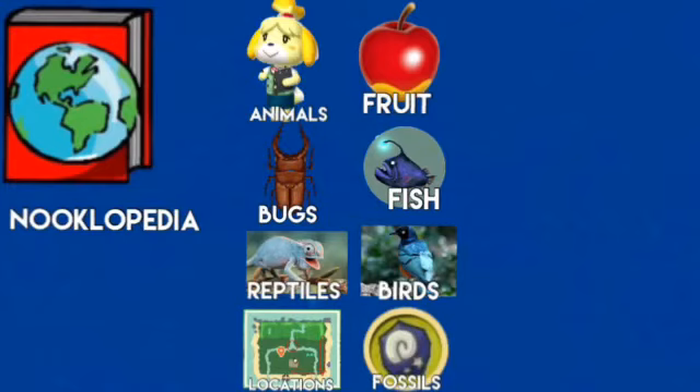Nooklopedia stores information about animals, fruit, bugs, fish, reptiles, birds, locations, and fossils. Yes — reptiles and birds. You can now donate them to the museum in the game. Any animal you have met also has their information stored.